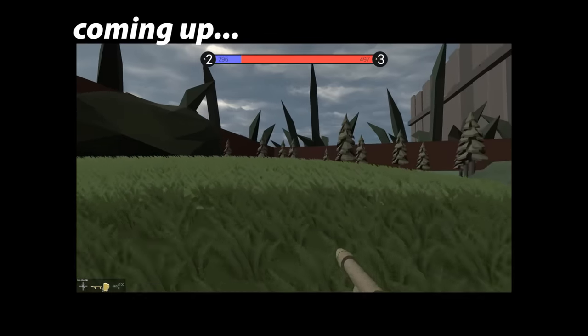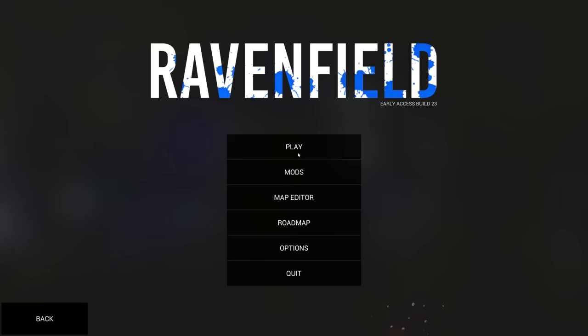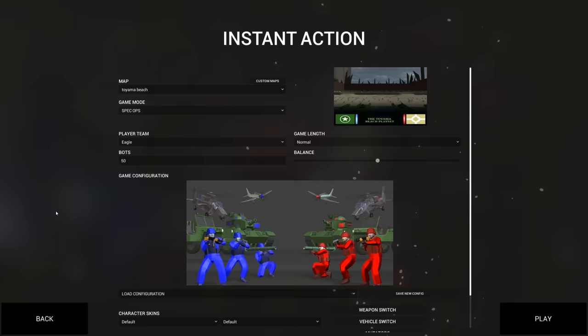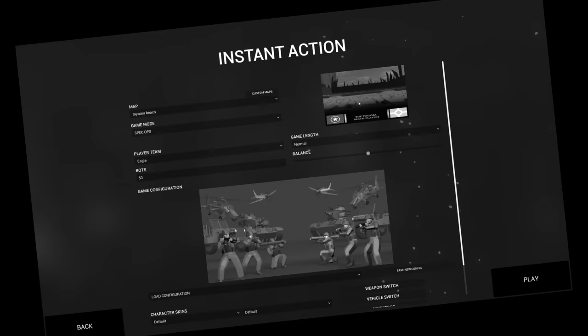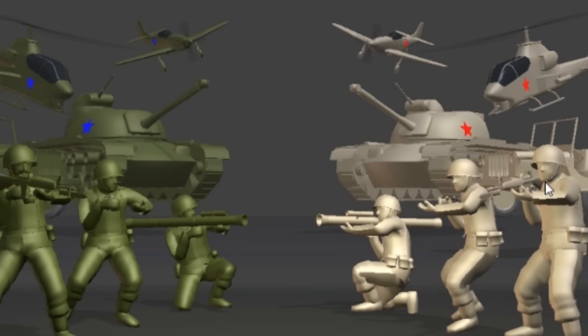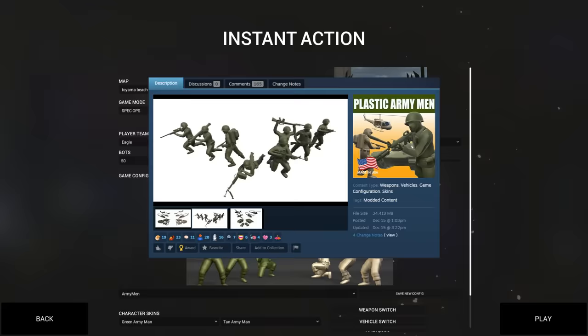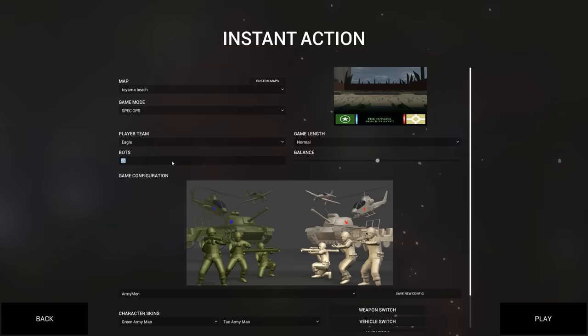Dude, this is one of the best mods I've ever seen in Ravenfield. Welcome back to Ravenfield. Today I've got this custom map called Toyama Beach — as in toys, plastic army men specifically. The skins of the characters, the custom vehicles, and the custom weapons were all made by a guy named Sofa, or if you remember Fifth Smell, that guy. This one is recommended between 50 and 100, so let's try it out at 100.